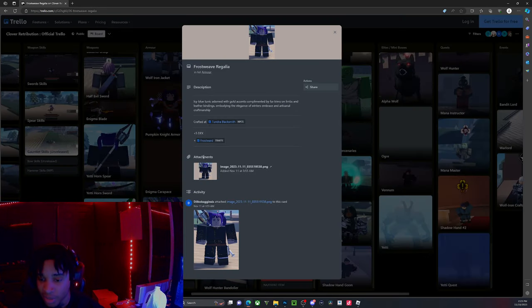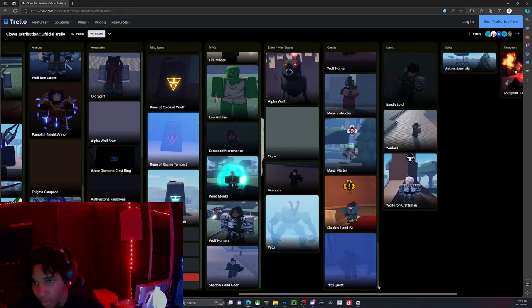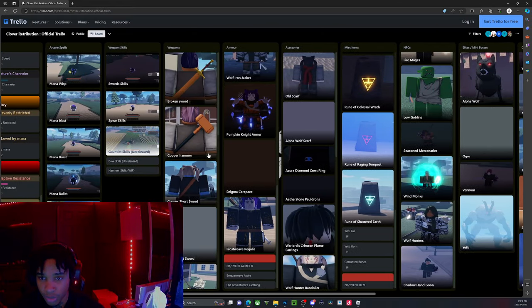This is a new armor — I think it's epic or rare, one of the two. It gives you 1 DEX and Frost Ward, which basically allows you not to take damage from frostbite. Now we're going into the weapons.